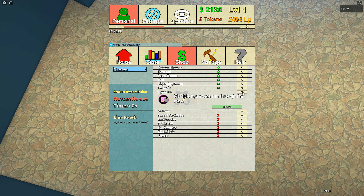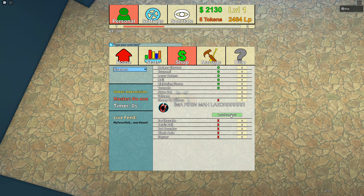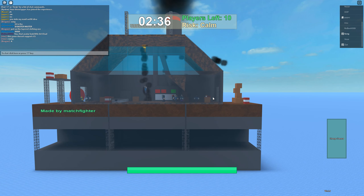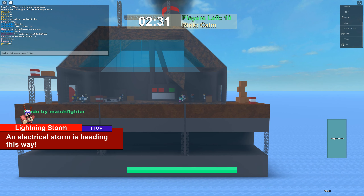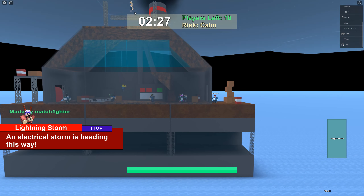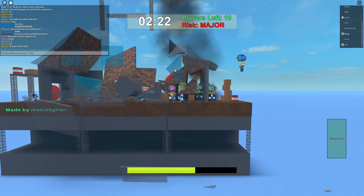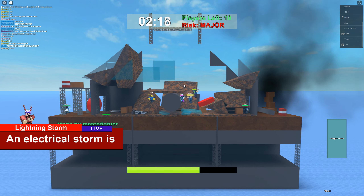The final two currencies are a little bit unnecessary but it's good to understand them. LP is going to be your score, basically for leaderboards — it's all for ranking. Tokens are kind of odd in the essence that I'm not sure the player really needs to see them. The game uses randomization to choose who will be the Disaster Master by taking all of the tokens every player has and putting them into a bowl. The more tokens you have, the more likely you will be the Disaster Master.